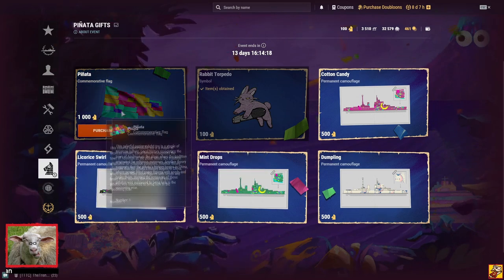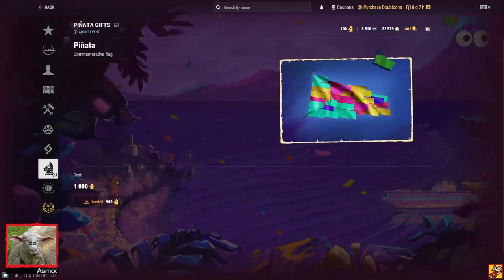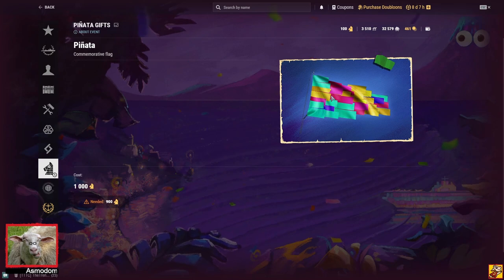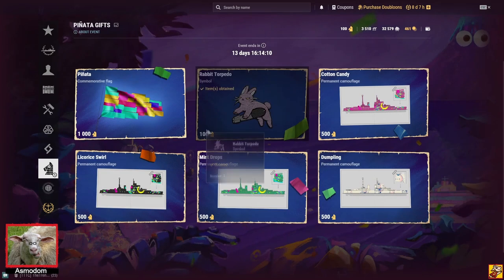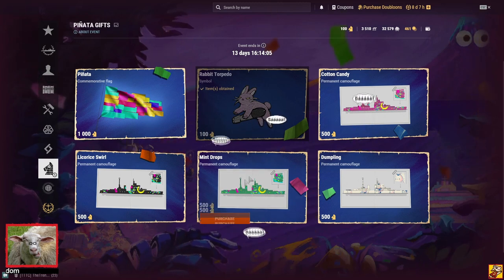You can get the flag for 1000 tokens, which is kind of a lot, but it's a cool flag. You cannot see the flag on screen though. It's kind of cool — so let's get at least one permanent camo.